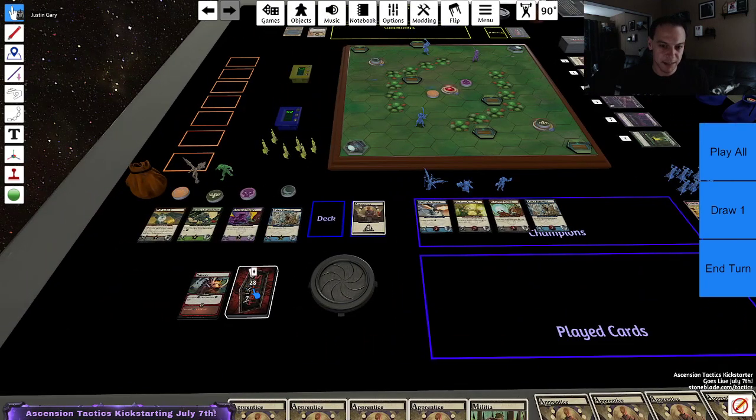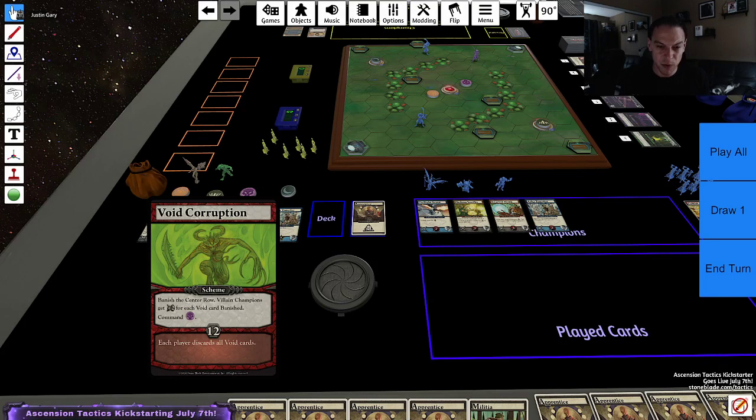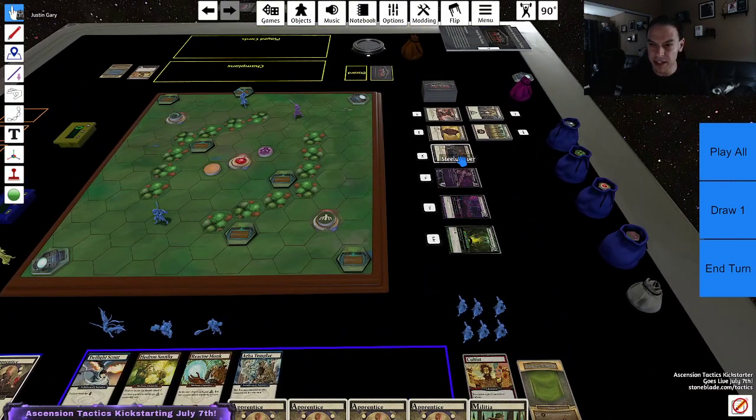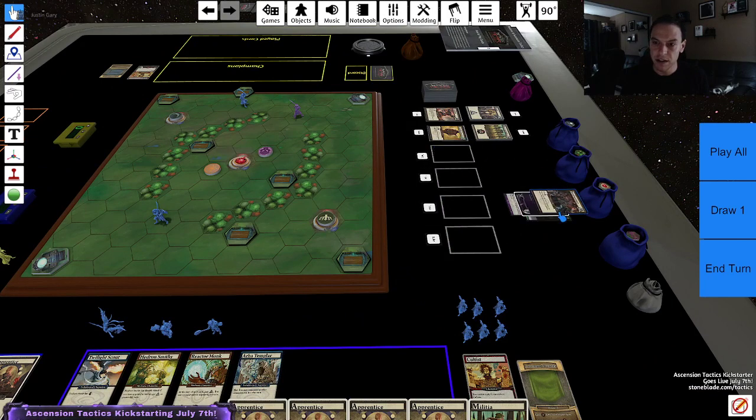Now let's see what the boss has to say about all this. Void Corruption — banish the entire center row. Villain champions get plus two strength for each void card banished. And then command the skull guy. So it looks like we've got two void cards here. All those are gone. We'll refill the row.